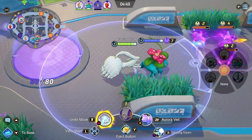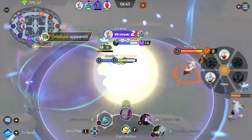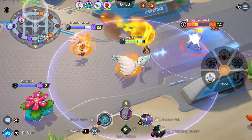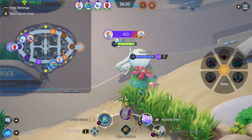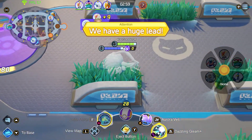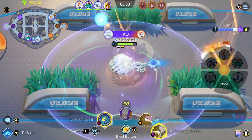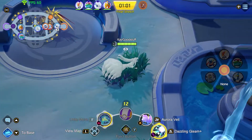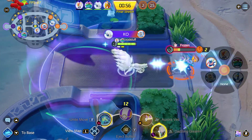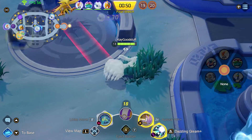That's a perfect use case for Dazzling Gleam and Aurora Veil. We have three enemies there — we stun them briefly, hit with the boosted attacks, and including the Unite attack can get two of them. Machamp tries to get away, but another stun with the Unite move finishes Cinderace, and so we've cleared the fight for Drednaw. Again, two enemies — Aurora Veil on the ground, all getting boosted attacks. Dazzling Gleam stuns them and we KO both.